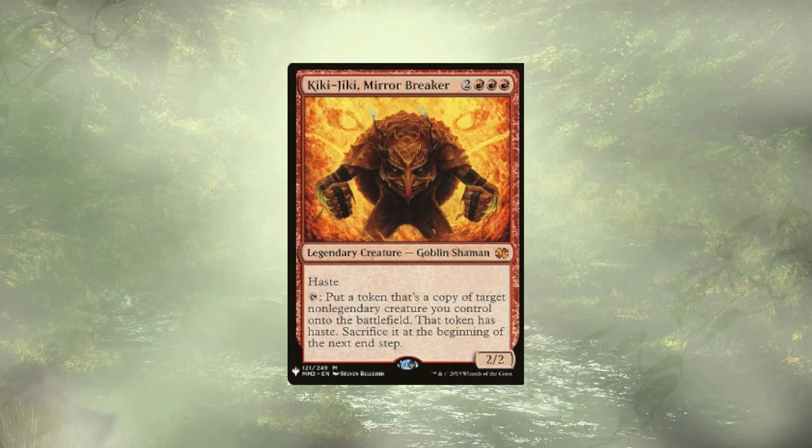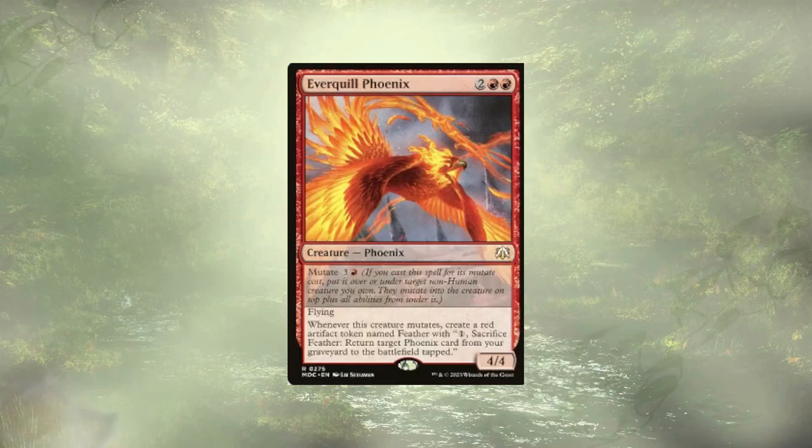You can also get there through Kiki-Jiki, Mirror Breaker. We're going to mutate him with the Everquill Phoenix — Everquill Phoenix mutates on top of him, and then we tap down our Everquill Phoenix using Kiki-Jiki's ability to create a copy of itself, and just do this infinitely. We can even do it on our previous turn, generating a bunch of these feathers that are artifacts we can sacrifice to bring our Phoenix back.